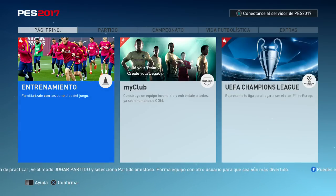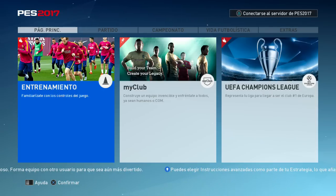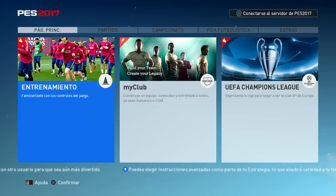Estamos en la página principal de este videojuego, con este formato de páginas que va pasando pestaña por pestaña, que ya se ha mantenido desde antes. Estamos, por ejemplo, en el modo de entrenamiento. Estamos en la página principal y en donde está el entrenamiento, My Club y la UEFA Champions League.